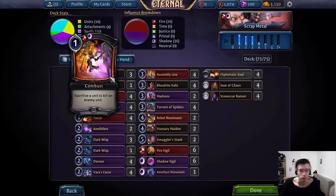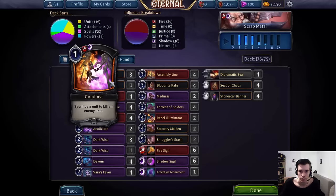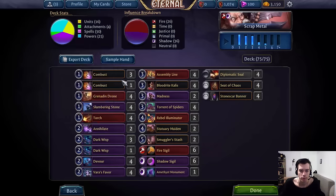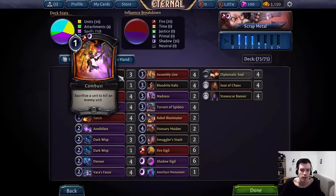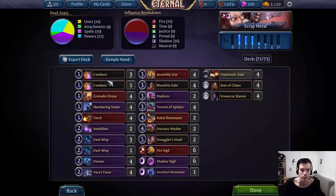The big upside is that Combust only costs one power and is pretty much non-discriminatory, killing anything that doesn't have an Aegis on it that we want to kill. Since there are a bunch of good multi-faction units that cards like Annihilate don't cover, and Annihilate costs twice the power. I think four is probably the right number. I've seen lists with three and there's a small chance four might be too many, but usually I've been pretty happy with the card. Currently I'm not convinced that shaving one is the right move given how flexible and tempo-efficient the card is.